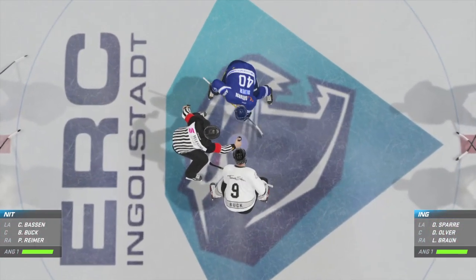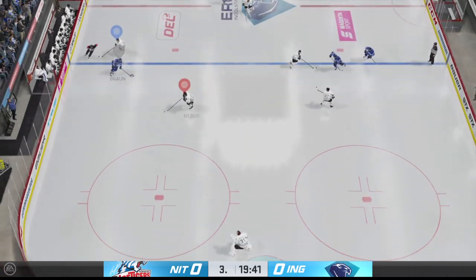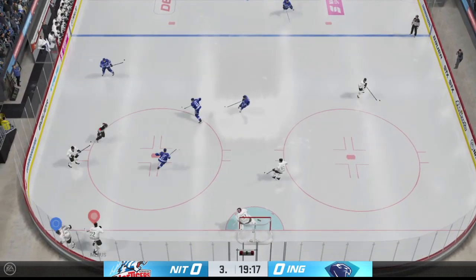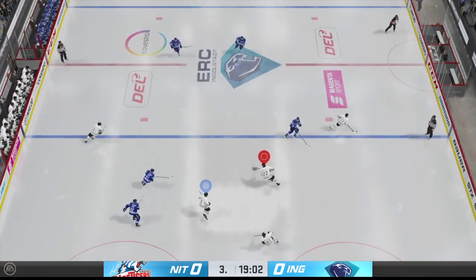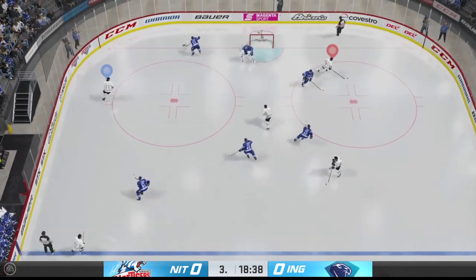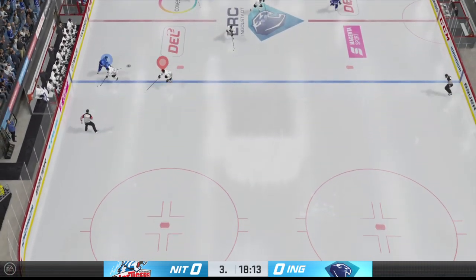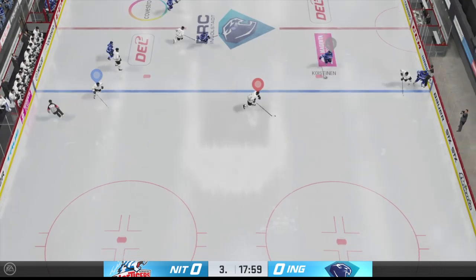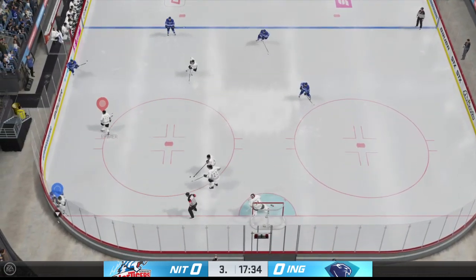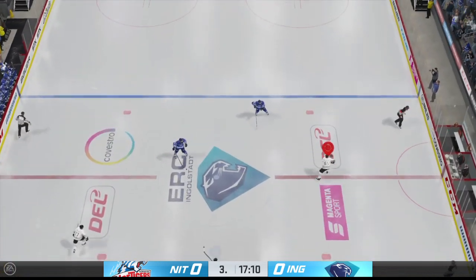They are ready to drop the puck on period number three. Still looking for the game's first goal as we are now underway here in this third period. Moves the puck along the half wall. The Ice Tigers gain possession along the wall. Brings the puck into the offensive end now. Shot, and he comes up with it. Takes the pass, moves the puck into the attacking area. Lets the wrister go — oh, a little too much air on that one. He's trying to shoot that right next to the goalie's ears, get it up top, but he shoots it too high.